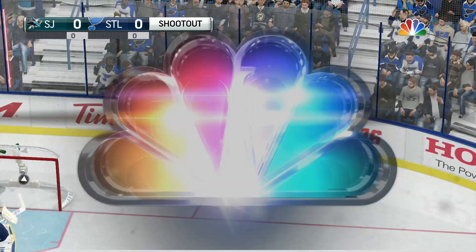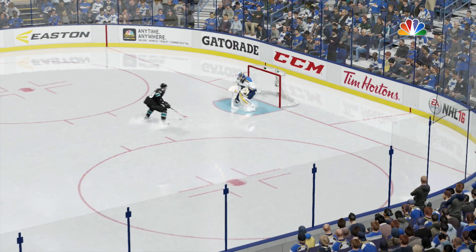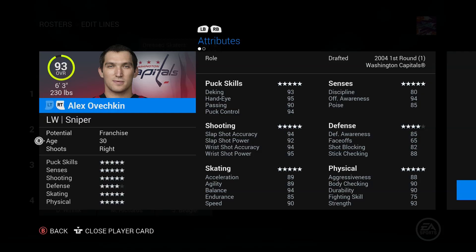If you guys didn't know, there's actually four new classes for ESHL in NHL 17. The first is the Hitting Sniper — it's kind of modeled after Ovechkin.